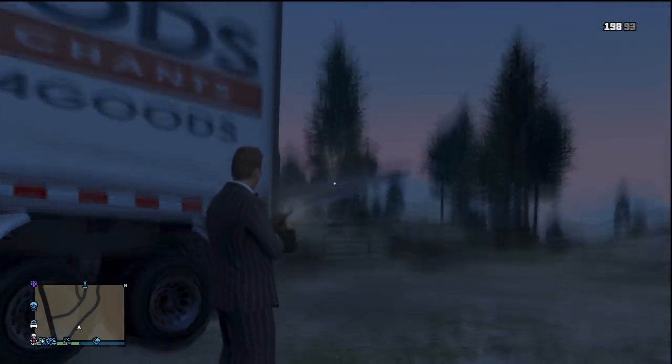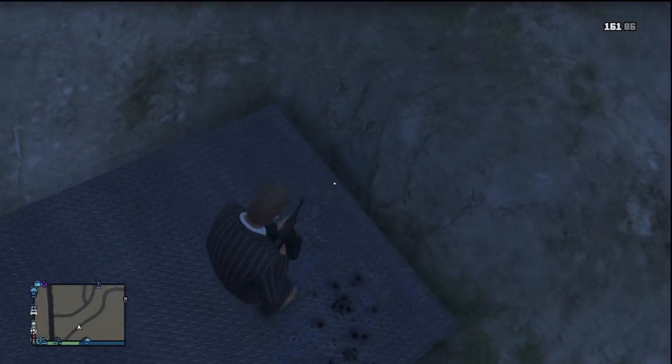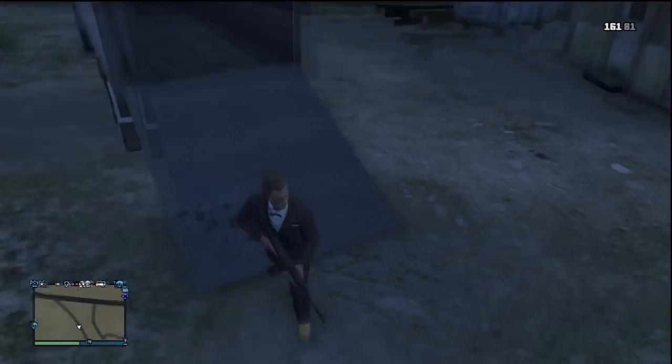Once the door gets down to a certain height, you will be able to jump right on top of it, and then as you can see here, just shooting it from up top, it drops right down. At this point the door is entirely down, and now we are ready to move the truck to where we need it and put our cars inside.